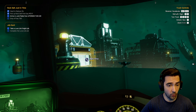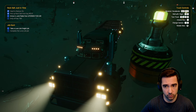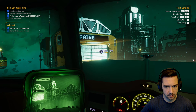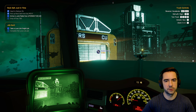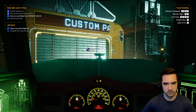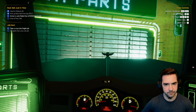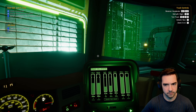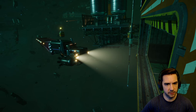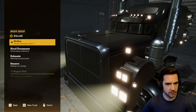Holy shit — I almost hit that thing, I did not see that! Get into an accident on the way to the body shop — perfect. We only have a little bit of damage here, so let's repair it. 800 — still kind of rough. And we can decorate if we want. Grills — could get a different grill. These are all locked? Oh, I just have to buy them. Do I really want to spend a few grand on a grill?